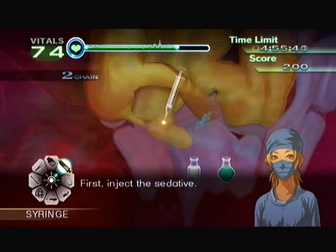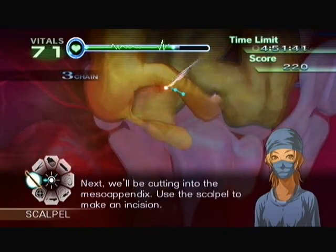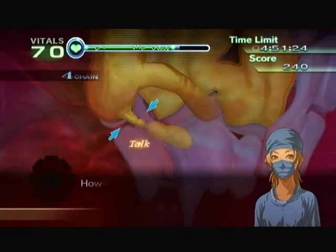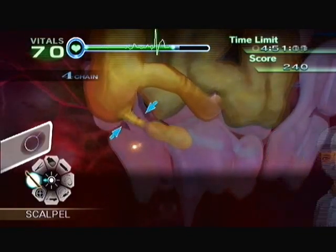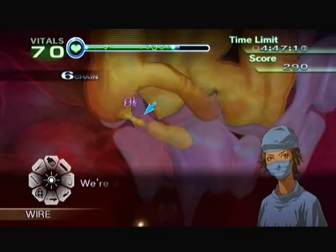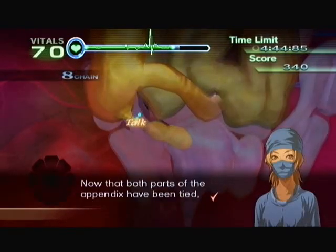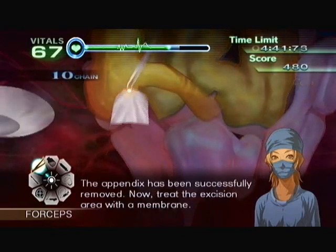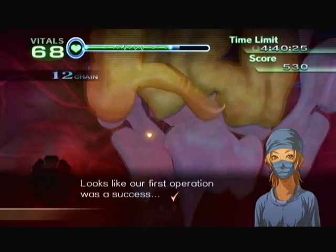The first operation could be described as a tutorial for the procedure. Just gotta follow the instructions and it's quite easy to do it. One part that might be a little tricky is this, because it's not obvious how you do it. You just hold A and drag the pointer away from the spot until you get an okay. Then you do a patch to heal everything up and you're good.